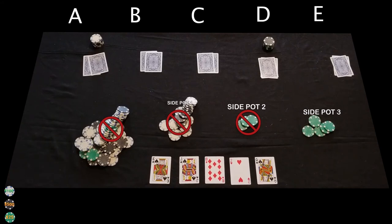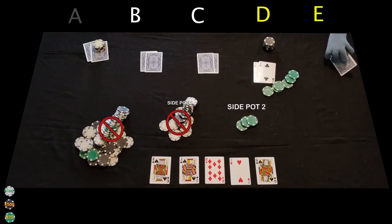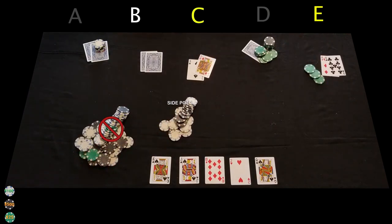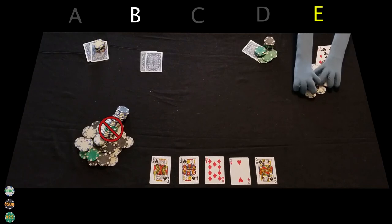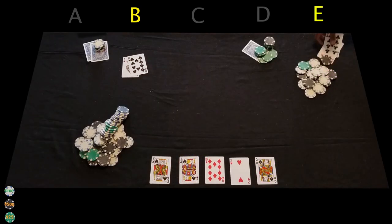The showdown for the pots will be the same as in the first example. Players A and D will showdown for side pot three — a three of a kind beats a two pair, so we'll push side pot three to player D. Next, players D and E will showdown for side pot two — a straight beats three of a kind, so we'll push side pot two to player E. Now players C and E will showdown for side pot one. Remember, player B didn't put any chips into side pot one, and that's why they can't participate in the showdown for it. A straight beats a pair, so side pot one will also go to player E. Finally, players B and E will showdown for the main pot — a royal flush beats a straight, so the main pot will go to player B.